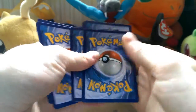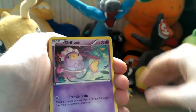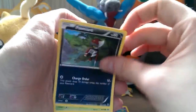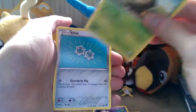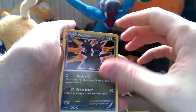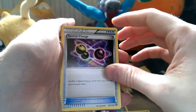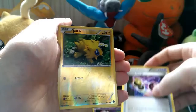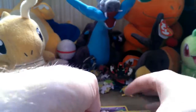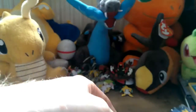We start with a Drifloon, a Pawniard, a Seedot, a Klink, a Mareep, Nidorino, Special Charge, a Genesect, and a Hydreigon regular rare. Then we go with Volcanion.